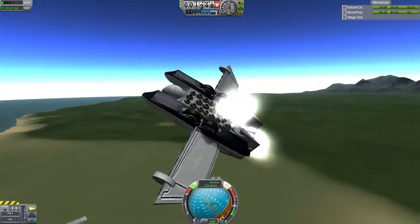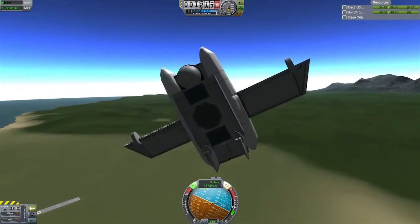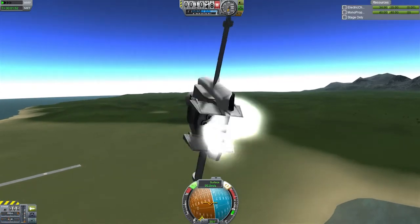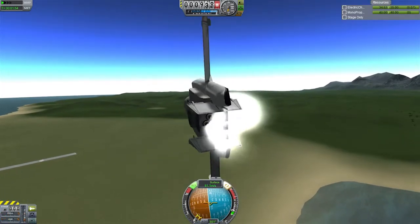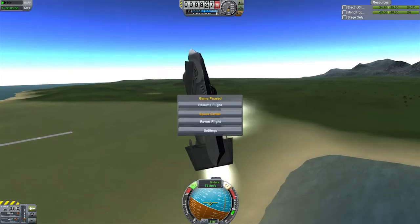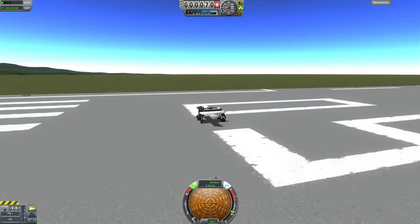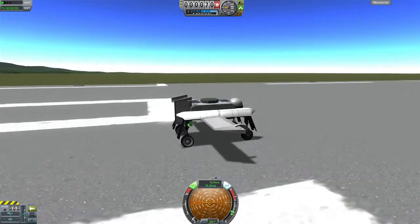We can flip it around still quite easily because this design is still not the most stable even with this power. So we're going to try and flip it around, recover it — but now it doesn't seem it wants to go again. We almost had it, so we're going to reset this, revert flight back to launch, and we're going to try again. Alright, so now we're going again, we'll see how we fare this time.